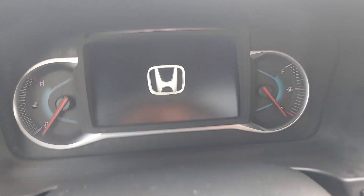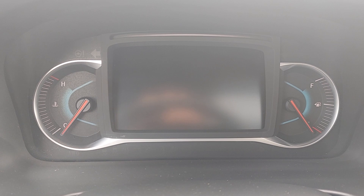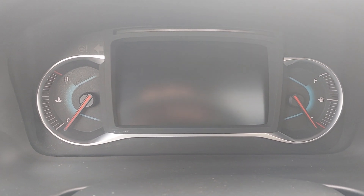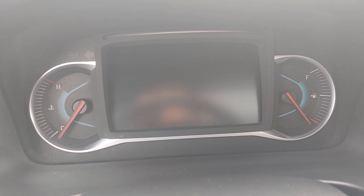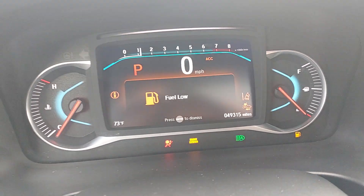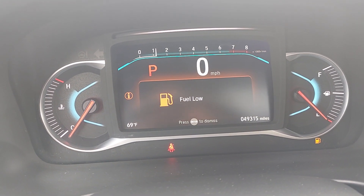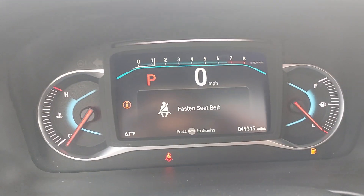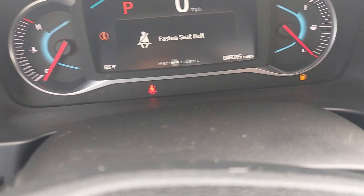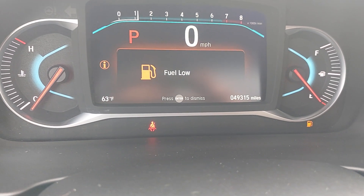We're going to turn the vehicle on, and I'll leave the camera up here on the dash so that if there are any warning lights or anything weird popping up, you'll be the first to know. All right, so it looks like we have two warning lights right now: the first is the seatbelt light, which is correct, and the second is the gas light, which is also correct. So that's pretty awesome.